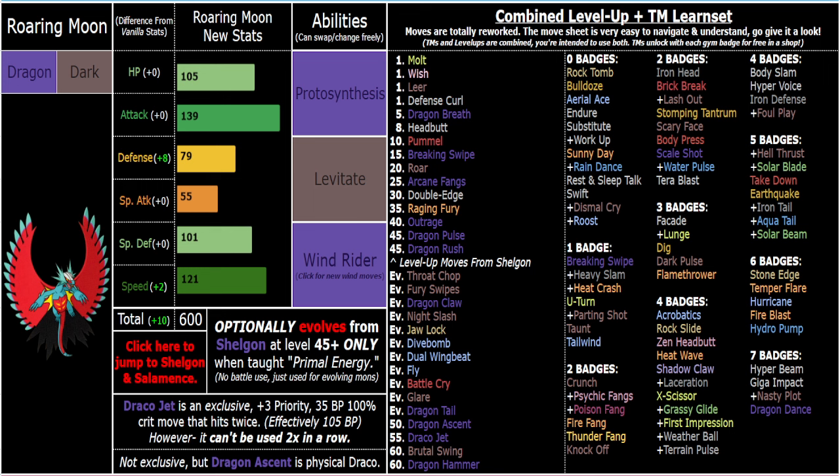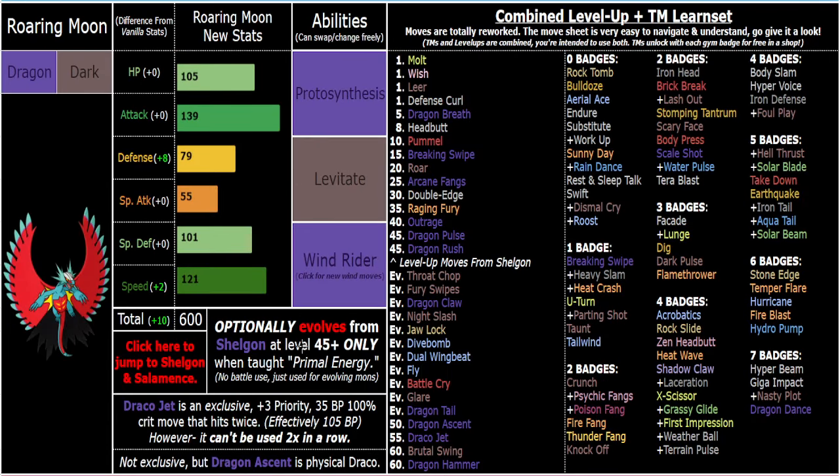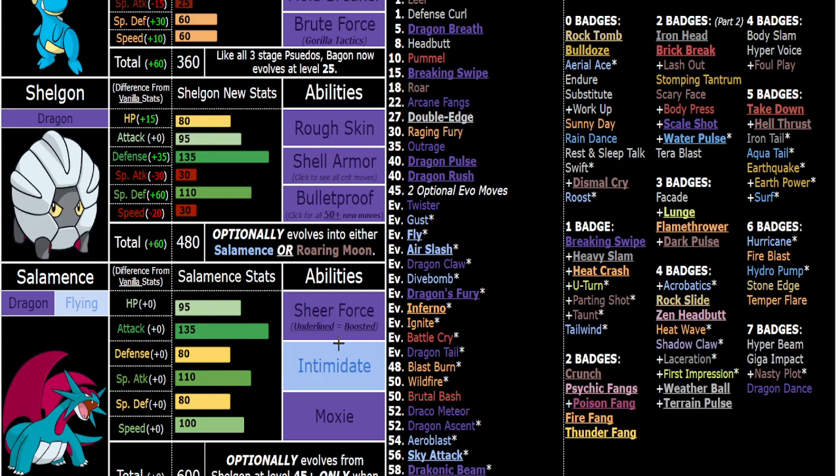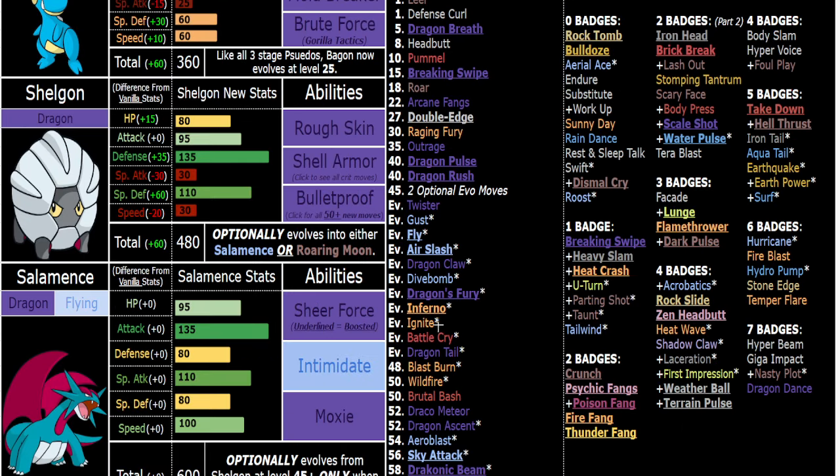They do get access to Parting Shot — Salamence and Roaring Moon both get that, Shelgon does not. So that's a TM, really cool fast Parting Shot utility stuff. I would say Roaring Moon is more about immunities, and then Salamence is more about defensive utility. Salamence is slower but much stronger with Sheer Force, while Roaring Moon can be stronger with Windrider or a Protosynthesis boost, but those are situational boosts while Sheer Force is an innate boost.